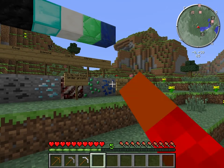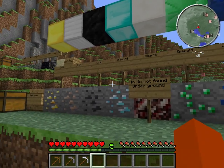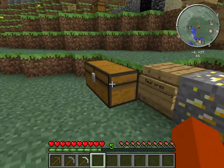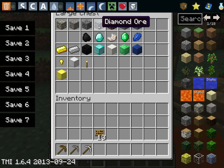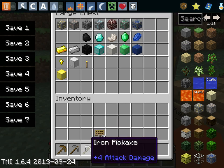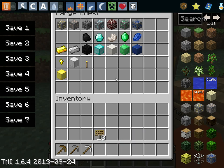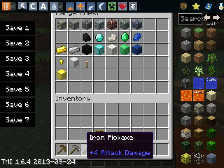You mine gold, diamond, and emerald ore with iron pickaxes. You mine coal and quartz with any pickaxe. And you mine iron and lapis with a stone pickaxe.